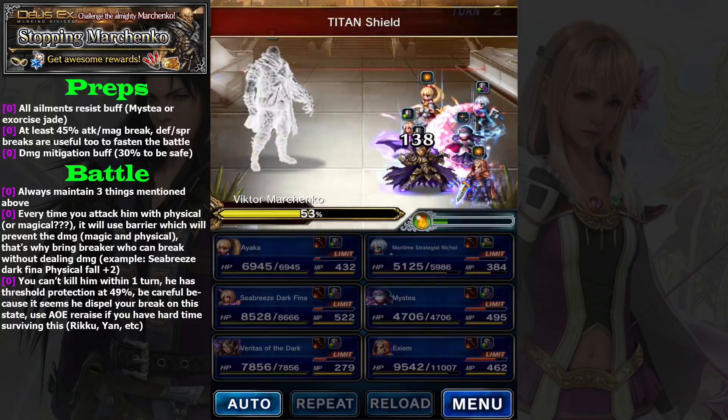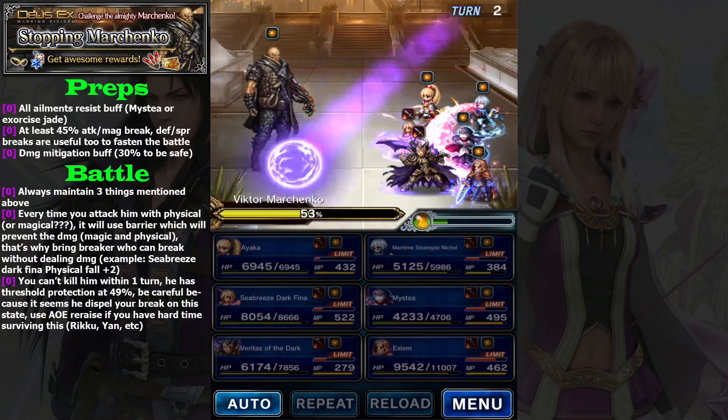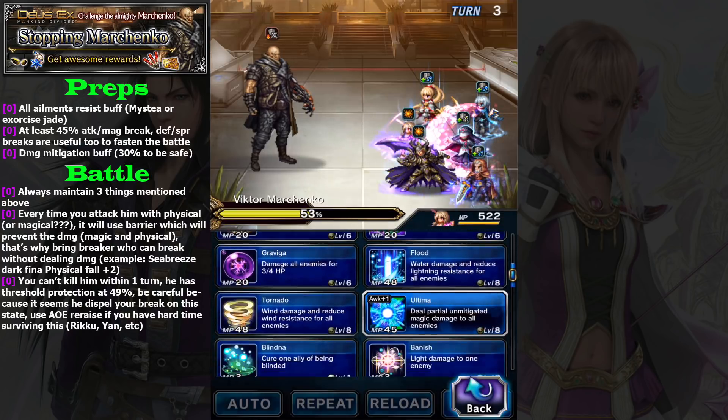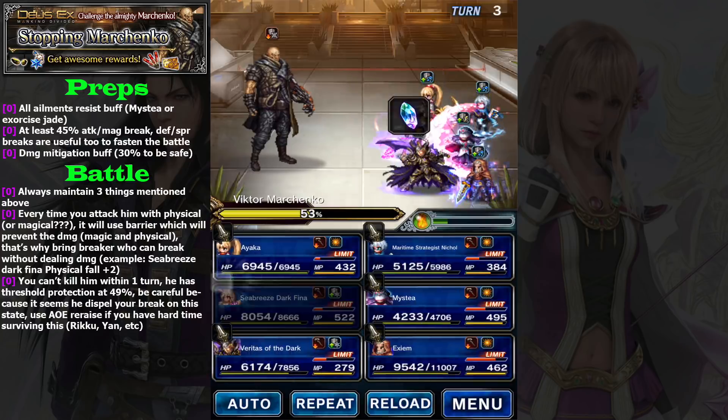Simply refresh physical fall. Ayaka simply guards. The regen from Nicole is enough — you can replace Ayaka with a normal healer. If you don't have regen from Nicole, you can use your own healer. This is why you need a character able to inflict breaks without damaging him. If you use Full Break, it deals a little damage and will trigger Marchenko to use his Titan Shield again.